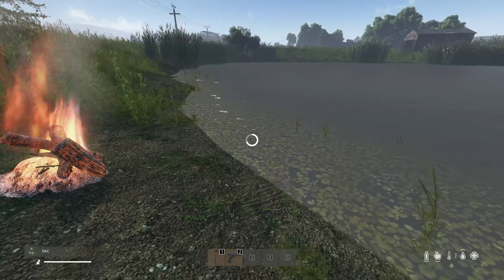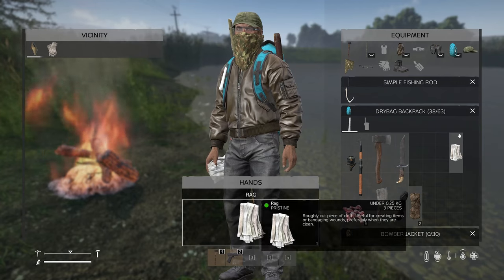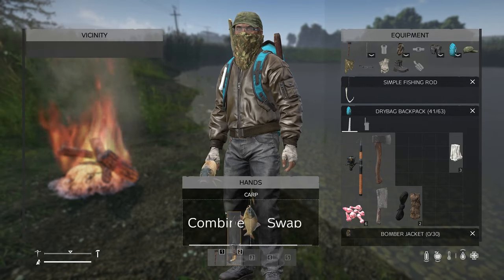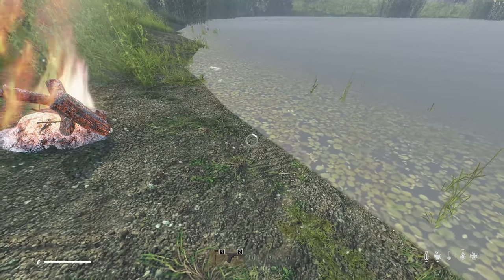If you don't have gloves, take two rags together and you can create improvised hand wrappings. Here's some rags that I cut up from some clothes that I found. Now I have these improvised hand wrappings. Put the fish into your hands, get your knife, combine them, and now I'm gutting the fish without worrying about getting blood on my hands.